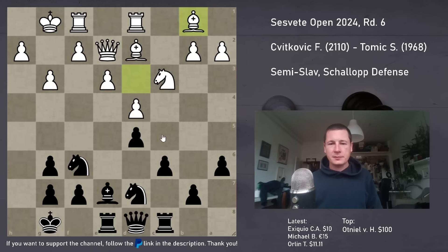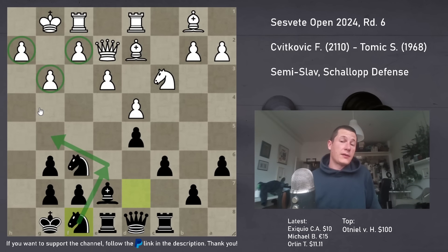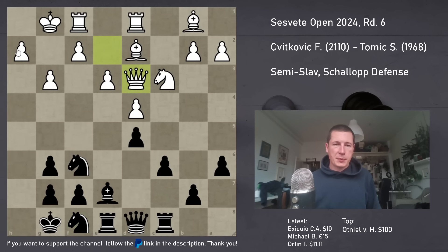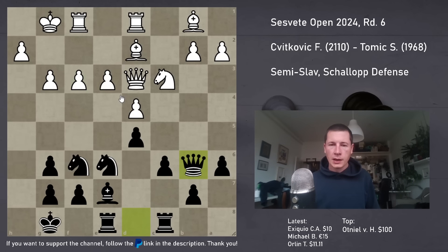He played Bb1. I played Nf8 - I want to go Ne6, Ng5, and target these weaknesses. If you play g3 and you don't have a light-squared bishop, a knight on g5 could create some problems. Queen d3. I was expecting something like h4, h5, trying to weaken this pawn, but that's still far away. So Ne6, and f3 was played.